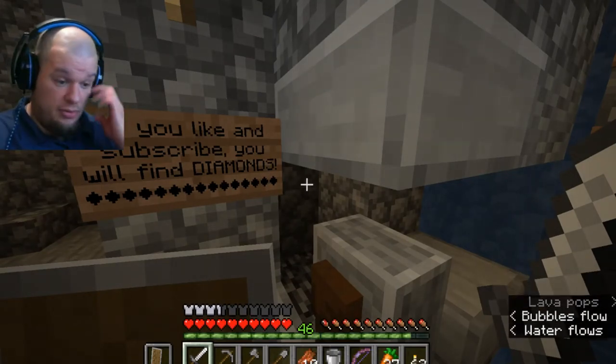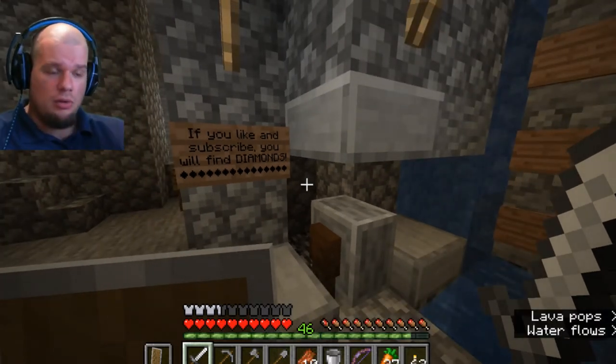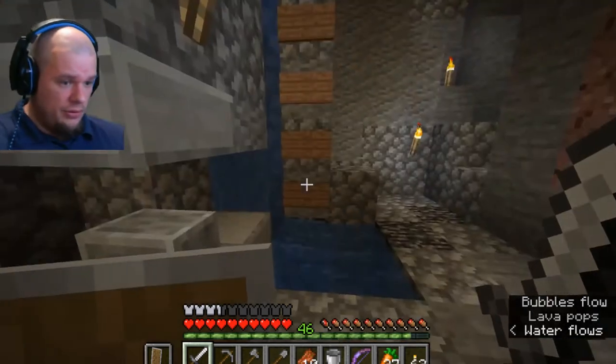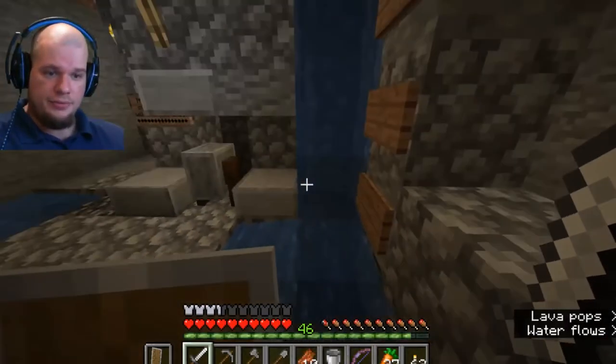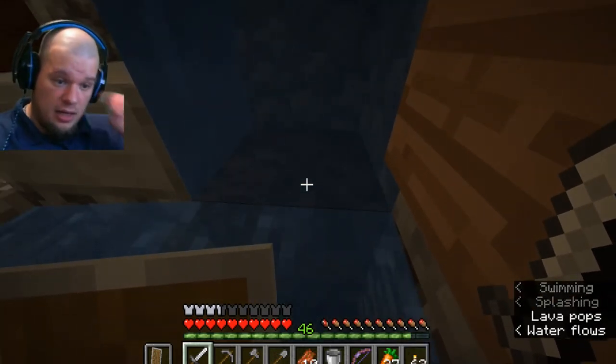I figured it out by just going up there and checking what's wrong, but every time I went up there the zombies kept spawning. So it occurred to me: you have to be close to the spawner itself for them to actually spawn. So I just did this little soul sand elevator.